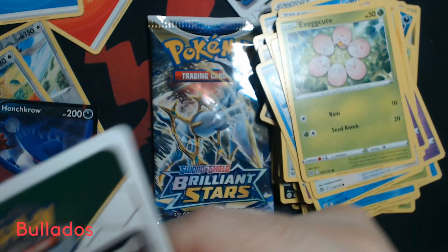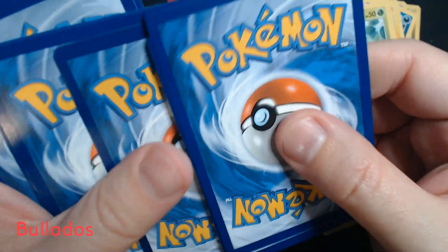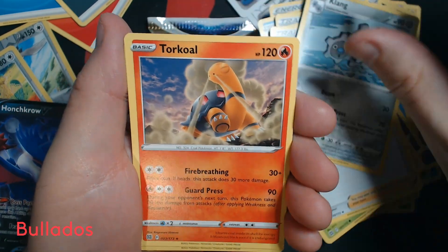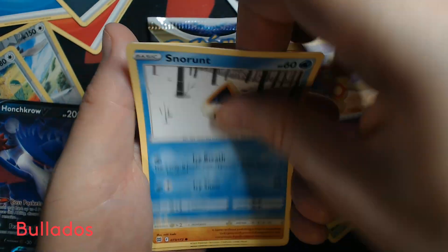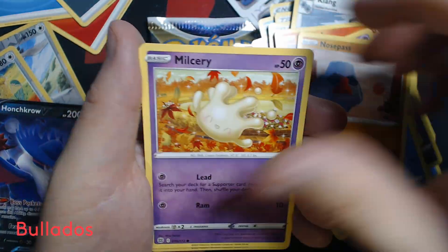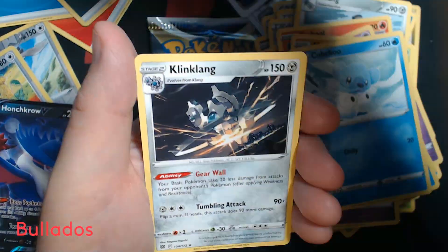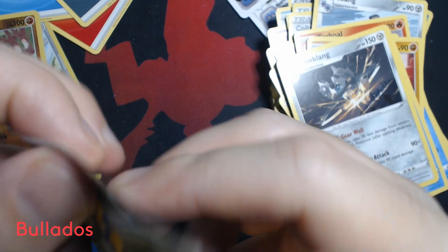Two packs to go. Darkness Energy, Berry, Clang, Torkoal, Boltoy, Snorunt, Nosepass, Milcery, Cubchoo, Reverse Holo Hitmontop, and Klinklang.